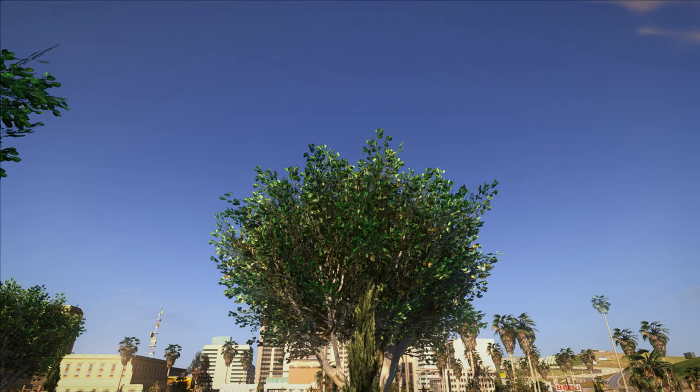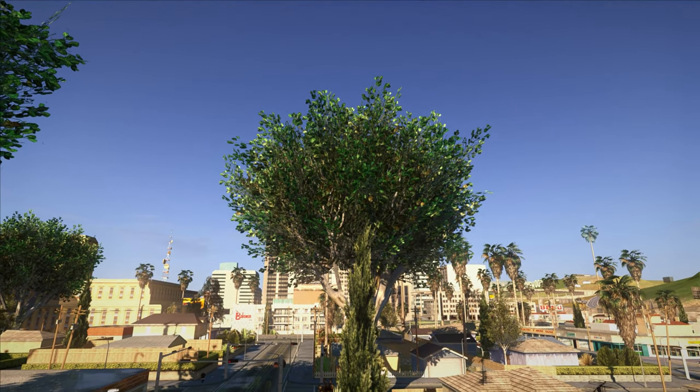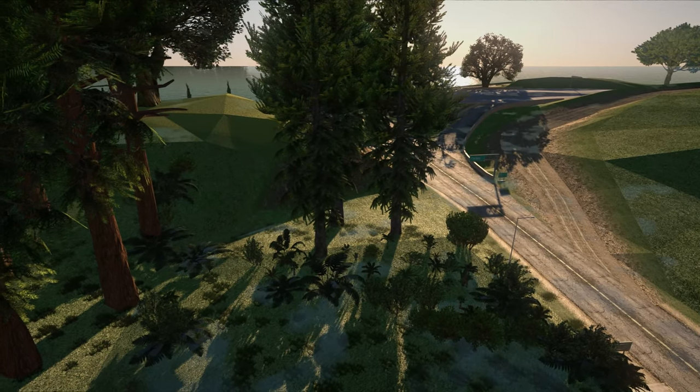Next up we have Behind Space of Reality Vegetation Mod. This mod is all about adding greenery to the game world. It adds a ton of trees and plants to the game, making the world feel more alive and vibrant.